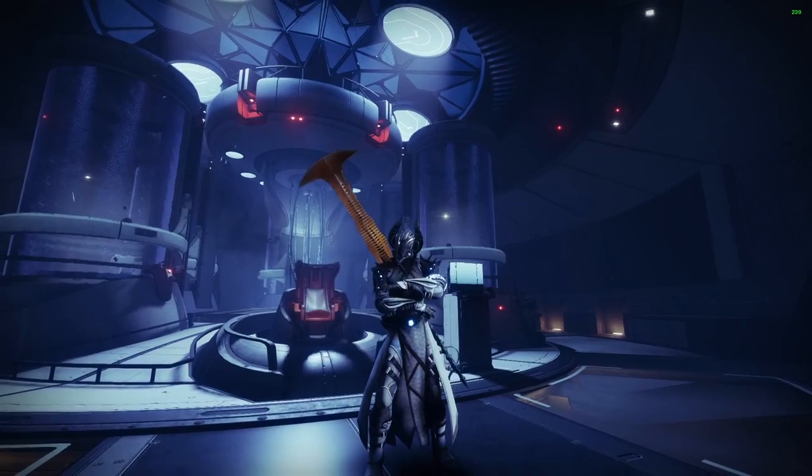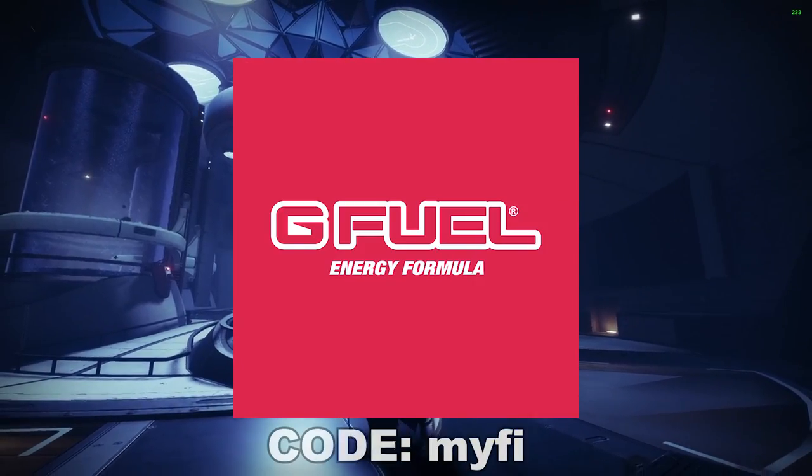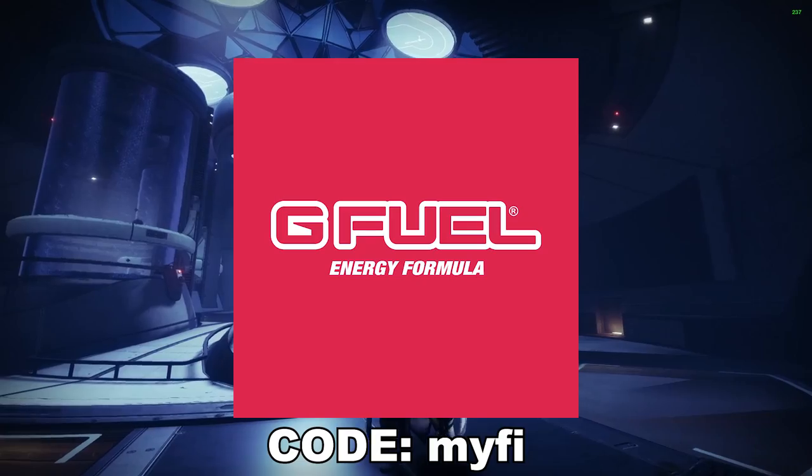Also, if you're looking to increase your god roll drops inside of Destiny 2, word on the street is picking up some G Fuel with code MIFI can help you with that. Link below for that juicy discount. Plug's done, let's get into it.